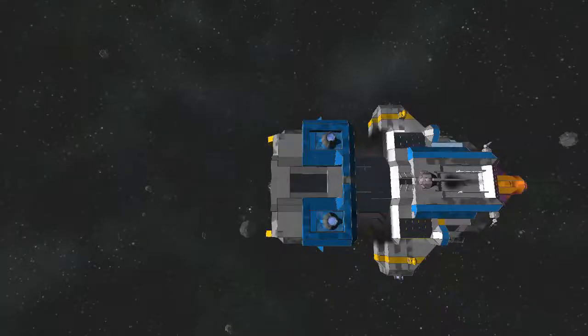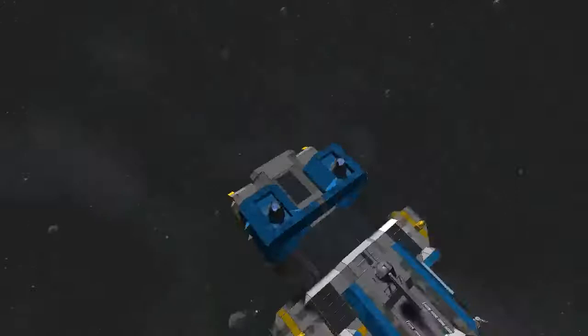Hello everybody. This is the Vanguard. It's one of the larger ships that I've built. Most ships that I build are quite small, and this one actually has a crew of eight and needs it. It's a long-range bombardment and fleet control ship, meaning that it's full of communications and these long cannons.